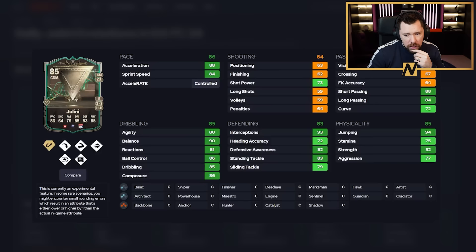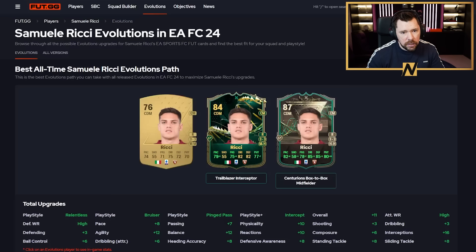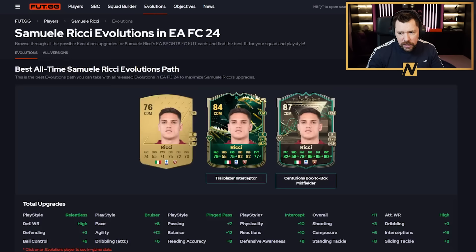Giulini goes from a 74 to an 85 — three-star, three-star — with six play styles including Press Proven and Relentless, great pace, very good dribbling, very good physicals, good short and long passing, and great defending. Has centre-back as an eligible slot too — depending on her height she could be really good there. Ricky from Torino goes up to an 87 — a wild card. He doesn't have centre-back but I'd give him an Engine to boost passing. That might be one of my favourites I've seen so far.